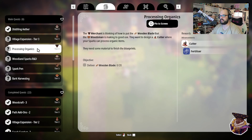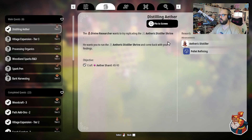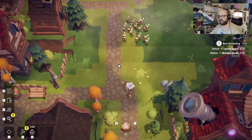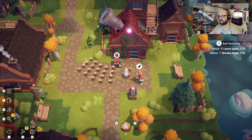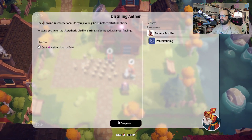We can do that one next, and we can do this one after we get the 20 blades. So who do we need to go talk to for this? The divine researcher. So basically we need to go gather a bunch of stuff real fast, give it to the woodsmith again, and then also make a setup to make the wooden blades. Do I need to actually give them to you? It doesn't look like I need to. Complete!